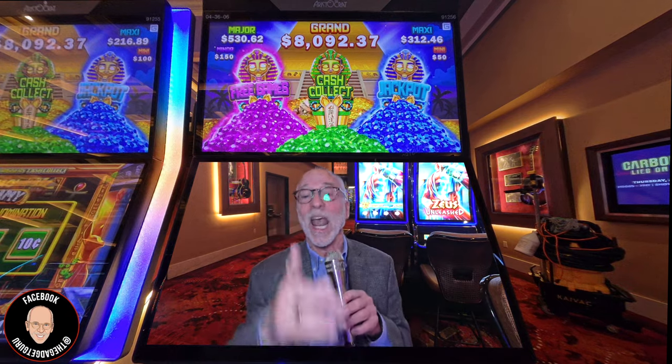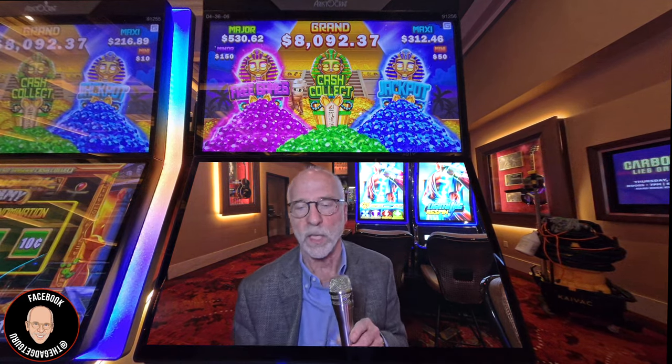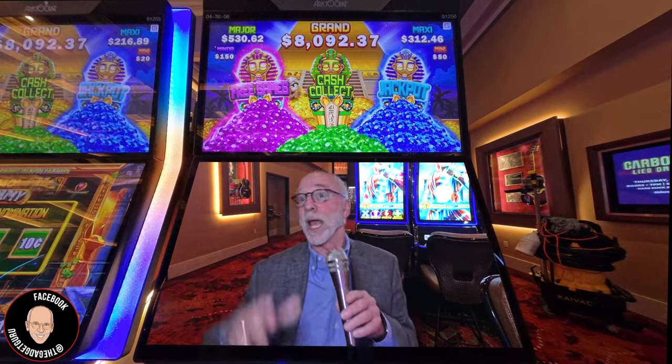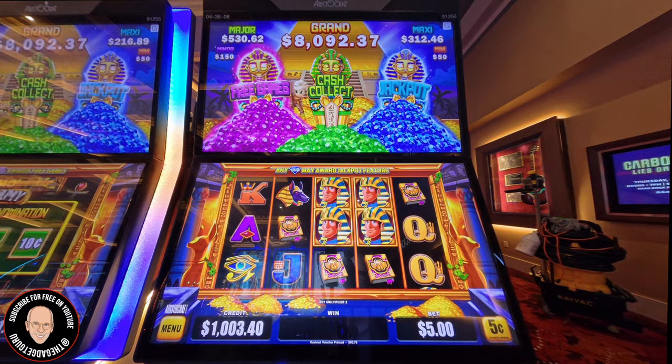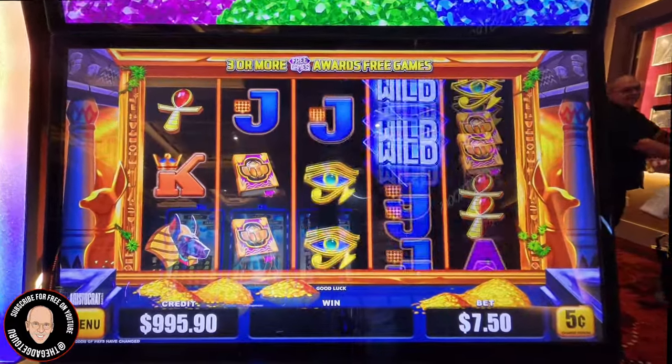I did really well on Dragon Link, and one of my users posted a comment saying go play Autumn Moon — I keep calling her August Moon. That was my biggest win ever. So let's see what we can do here. I have a five cent denomination, $7.50 per spin. Let's go.